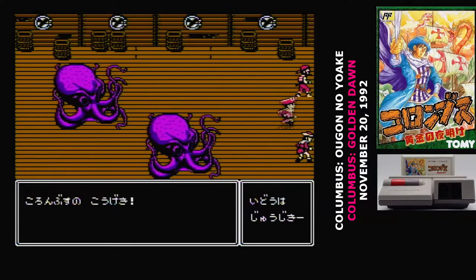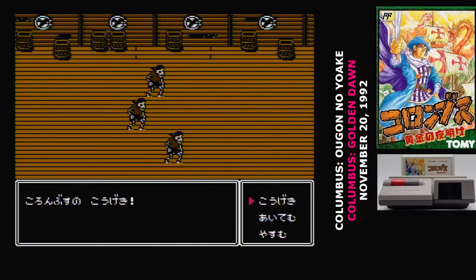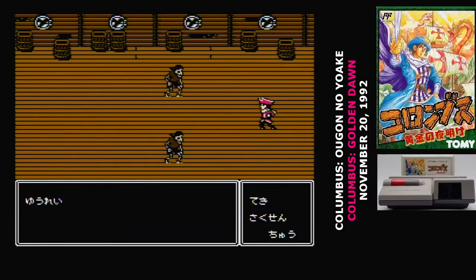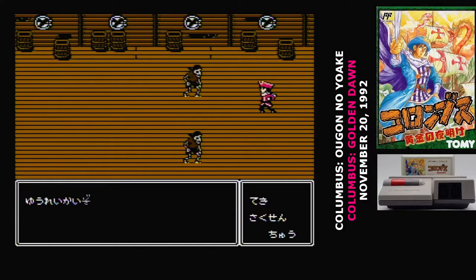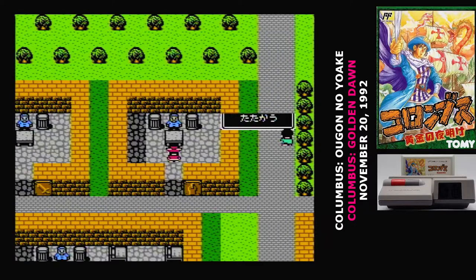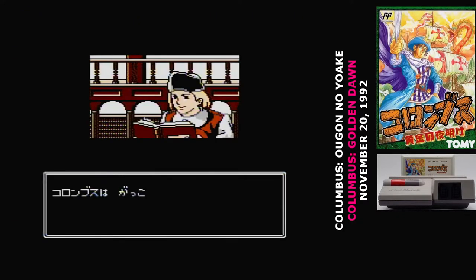Early on, if you can beat some enemies, I strongly recommend saving. The healing item you find on the ship can be used repeatedly, so you'll always be able to recover, but it's too easy to die early on in this game. If you manage to level up enough that you can defeat the boss of the boat, then they drop you off in Lisbon, where you get to take Navigator School.